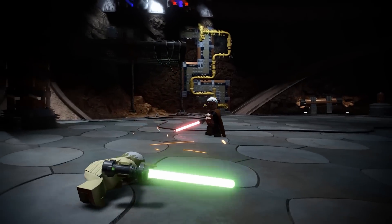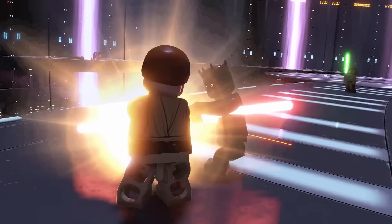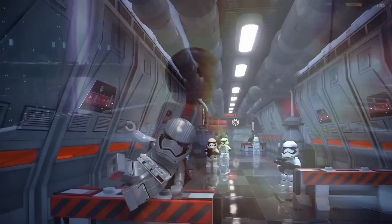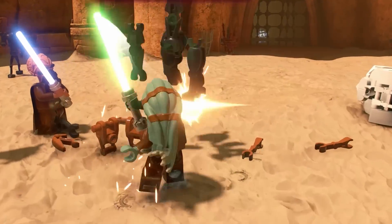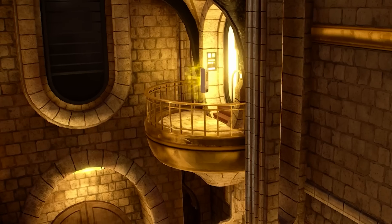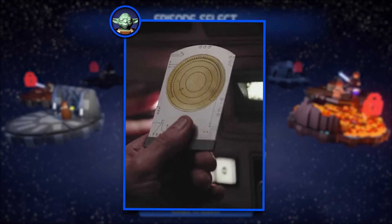In the recent gameplay overview video, TT Games showed off the new extras menu. It has a list of extras, their descriptions, and the cost to unlock them. You will be able to purchase extras with either studs or data cards. Data cards are a brand new collectable in the game.